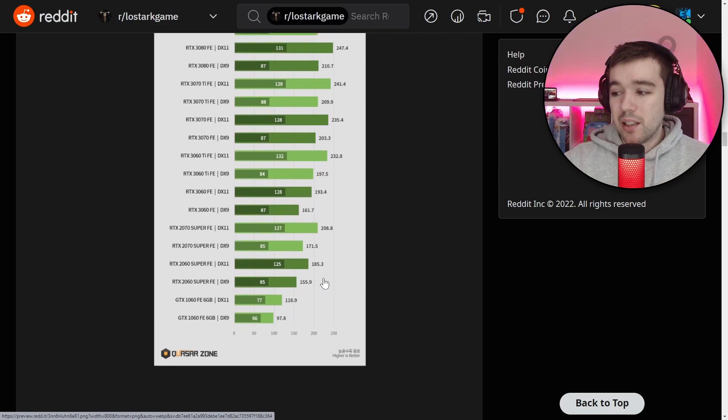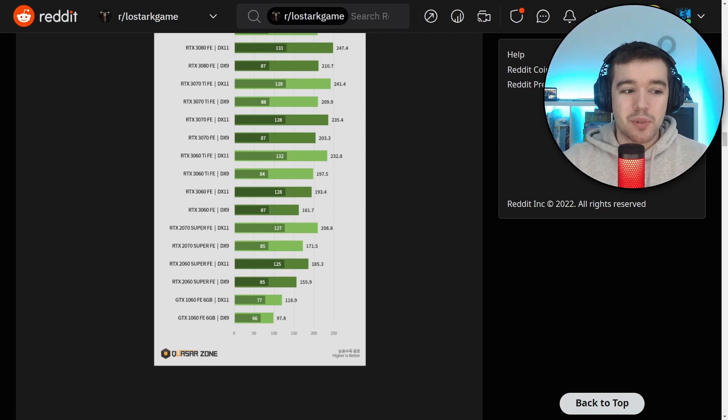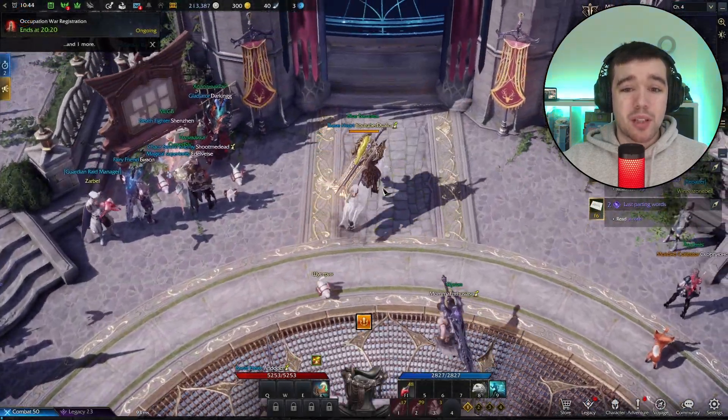My card is a GTX 260, so it's not on the chart — but looking at my resolution, I'll be going from around 155 to 185 FPS average, which is cool. I have a 144Hz screen so I won't go over 144, but it's nice to know the headroom is there if I ever get a 240Hz monitor.